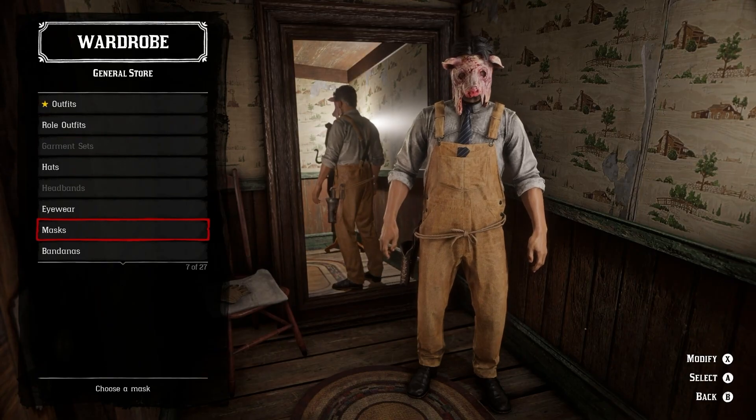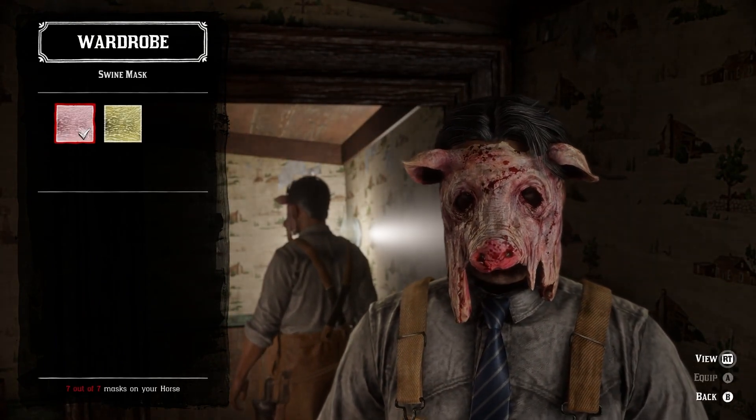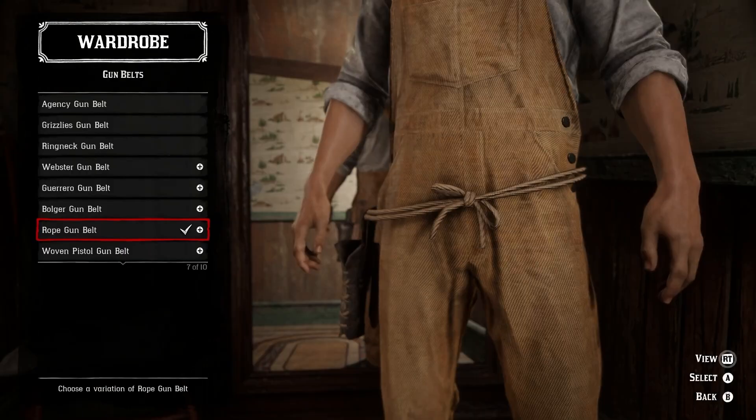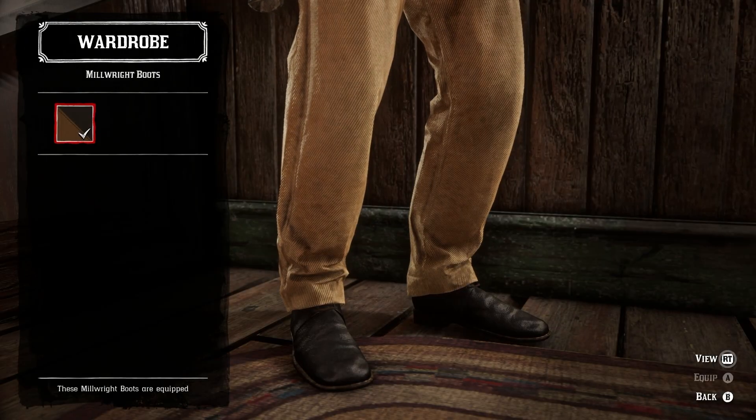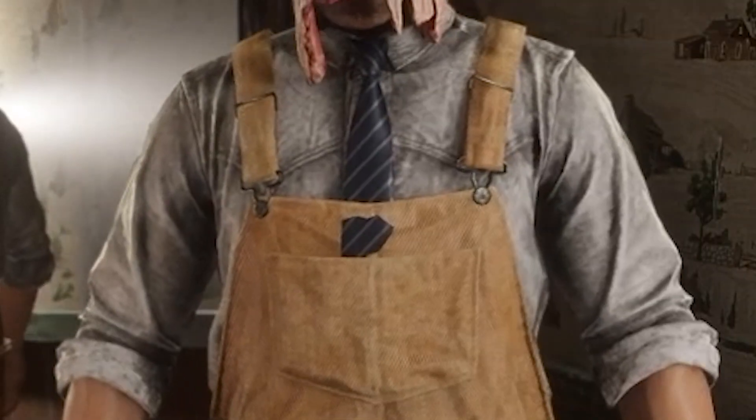Next up, we have Leatherface. This is one of my absolute favorites. To create this, you'll be needing the swine mask with the latnip shirt, dress tie, overalls, rope gun belt, and the millwright boots. Super simple outfit to make, but it looks so cool put together, aside from the tie clipping through.